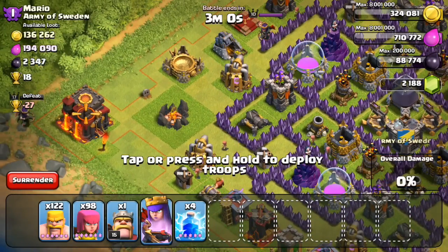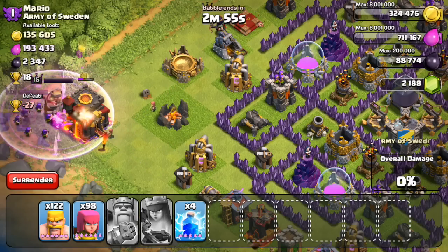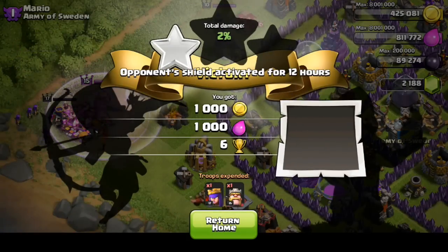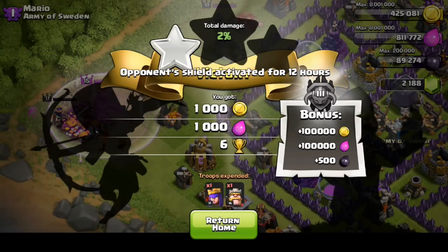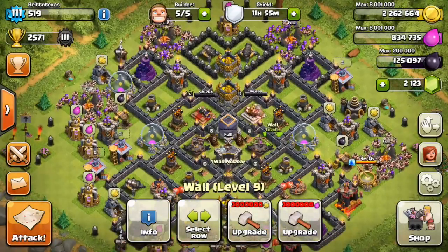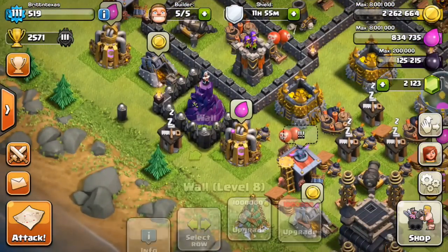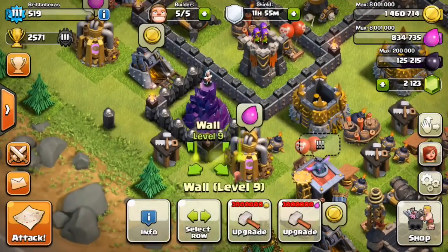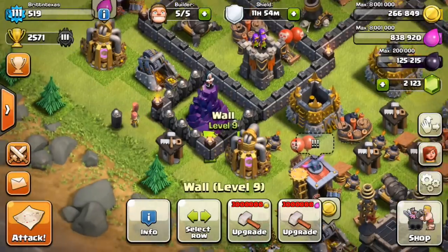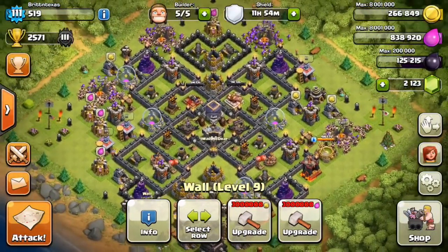Another nice thing about Masters is running into those town hall snipes — it's probably the easiest 100k you'll ever make. They aren't super plentiful up here, but you'll definitely run into a few when searching for bases to attack. That's really all the advice I have for Barching in Masters. If you have any questions or requests for future videos, drop a comment below and I'll get back to you. Thanks for watching, and don't forget to throw a like on the video if you enjoyed it!